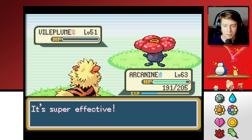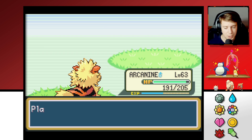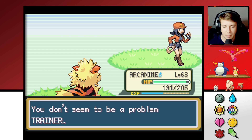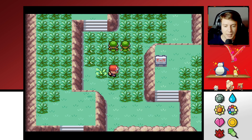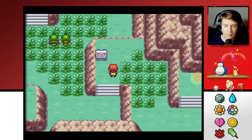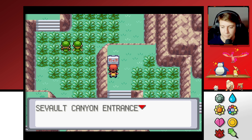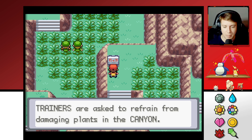Vault Canyon entrance — the sign says trainers are asked to refrain from damaging plants in the canyon. It explains why we're seeing the rangers. Wouldn't it be funny if we cut the grass here and then all of a sudden they showed up and arrested us?